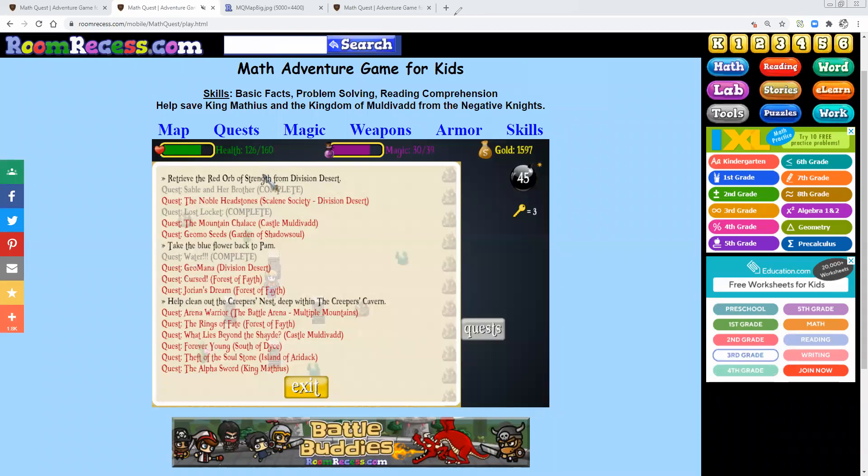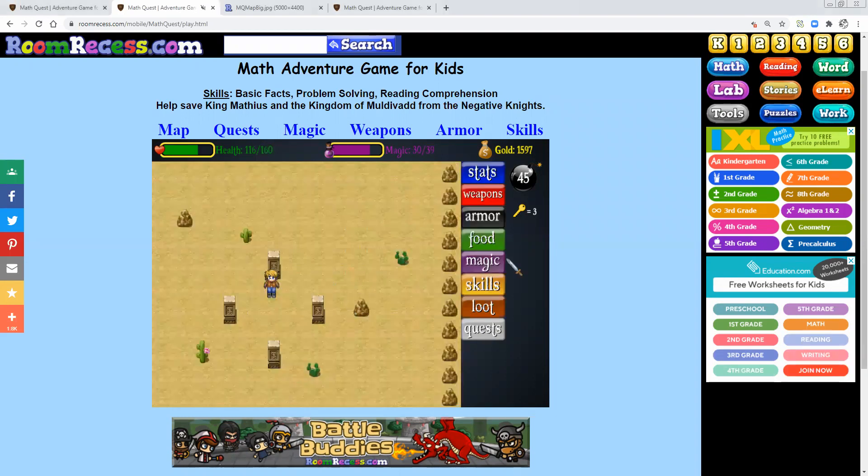To complete this quest, you first want to complete the quest called Water, which is already documented by Room Races themselves. Just click on this link right here at my cursor and you will be able to find documentation on how to complete the quest called Water.